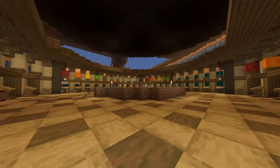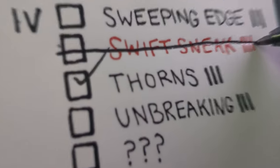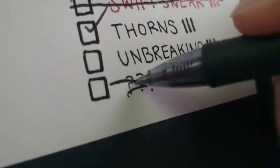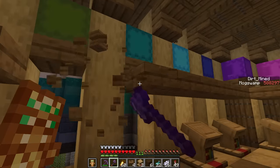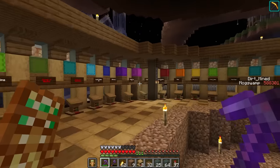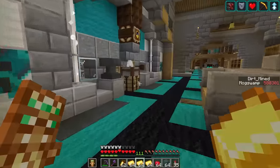I put a lectern and a shulker box at each station, and I put down a sign for each enchantment. This place has 40 slots, but my list has swift sneak on it, which is not obtainable on superflat, and I also have an empty slot as well. So I'm going to knock out two of these spots on this side, and we can make a staircase here going up. Everything is just about set up down here, so I think it's time we start curing these guys. We have 11 villagers so far.